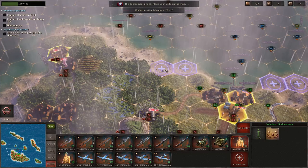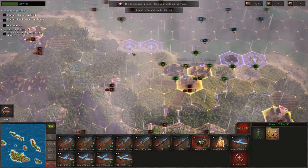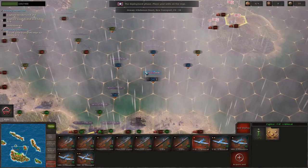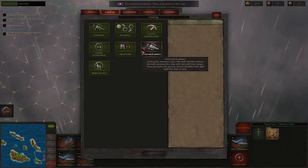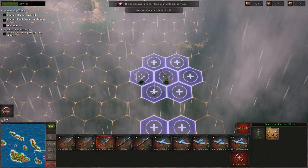For deployment: infantry over here, artillery here as well, scout unit somewhere here, and the marine corps unit there. The planes can't deploy anywhere because we don't have control of the airbase yet - and without the carrier they won't be able to deploy at all. For our naval units: the Fletcher class with scouting goes up front, the Colorado class in the middle, and then the other Fletcher class here, with both submarines behind them. We can't deploy the carriers unfortunately.